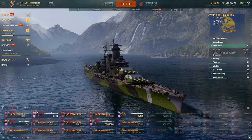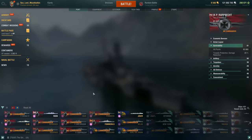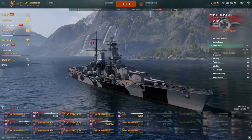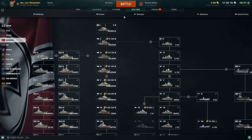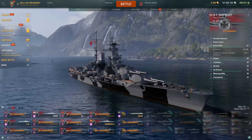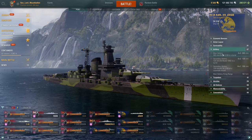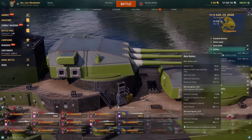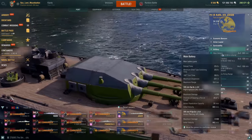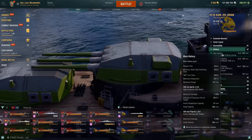72,900 HP — about right for a tier 9 battleship — and a 20% torpedo damage reduction. Interestingly, the Rupert hull appears to be nearby in port, and the Carl looks like an earlier version of it. On to the guns: these are the same guns you'll find on the Agir. The reload time is 25 seconds. You get 12 of these 305mm guns with a 180-degree rotation time of 30 seconds, maximum dispersion of 251m, and a maximum range of 19.1km.